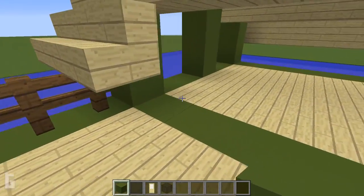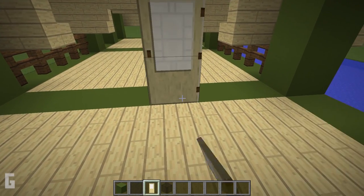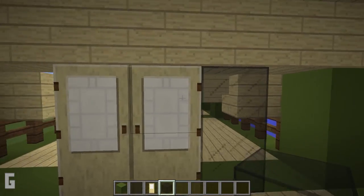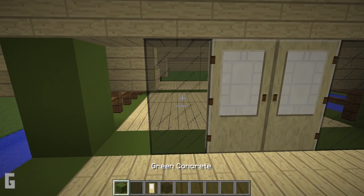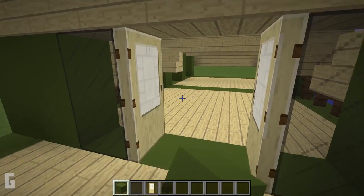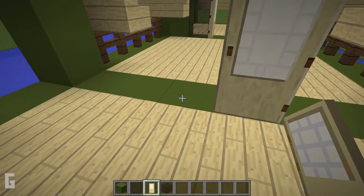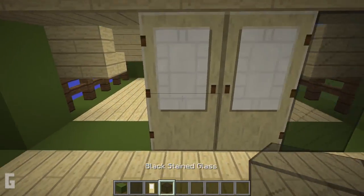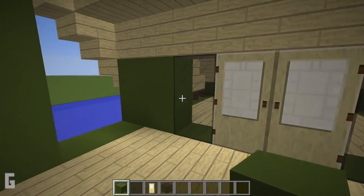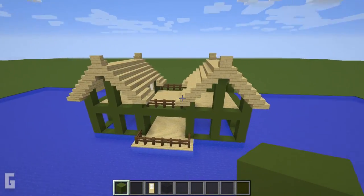Next let's move upstairs and install the doors. Place two birch doors in the center, then black stained glass blocks on the side, and then two more green concrete blocks next to the glass blocks. Repeat for the other side: place two doors in the center followed by glass blocks, then more concrete blocks on the side. Then go around the exterior of the house and fill in the window openings with black stained glass panes.